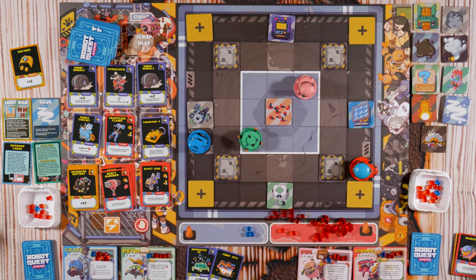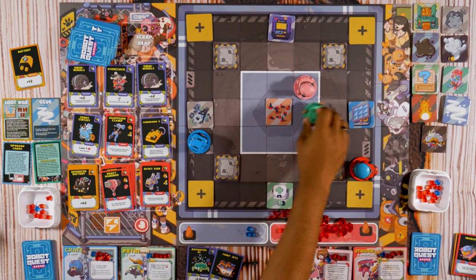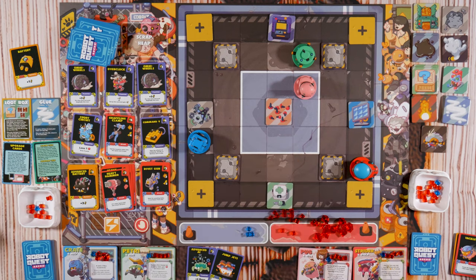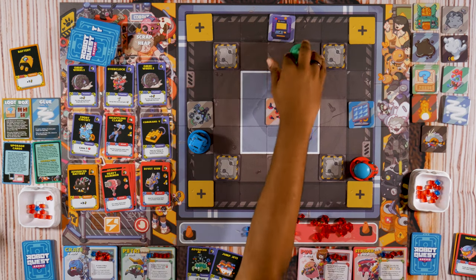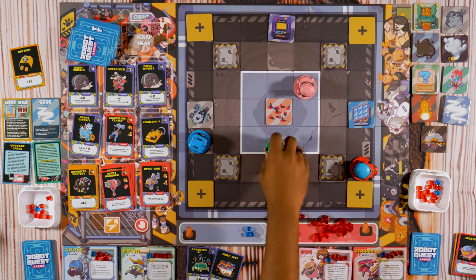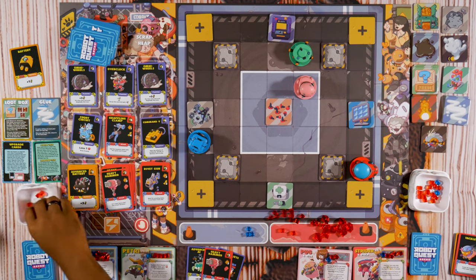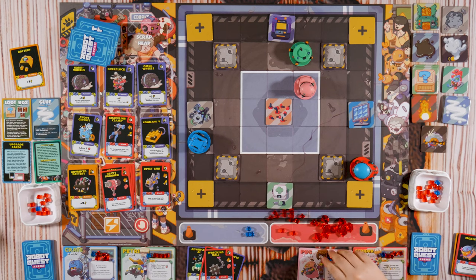Advanced AI and Jump Jets — one, two, three, four, one, two, three, four, five, six. Nothing's gonna work — doesn't really matter anyway. We'll go there. Heavy Hammer to deal two damage to you. Wrecking Ball to deal two damage to you. Advanced Battery.